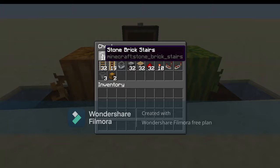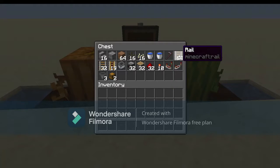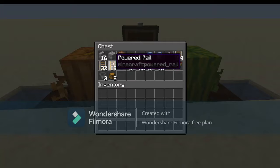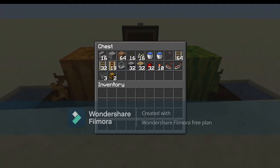You have 16 stairs, or any other block that can be waterlogged, one building block of your choice, 64 dirt, 16 melon seeds and 16 pumpkin seeds, two water buckets, a hoe, a stack and a half of rails or approximately that, 19 powered rails, a minecart with a hopper, 32 observers, and 32 pistons — which are probably two of the only expensive items on this list — 32 redstone dust, 10 redstone torches, a comparator, a repeater, three hoppers, and two chests.